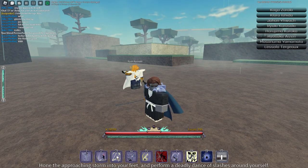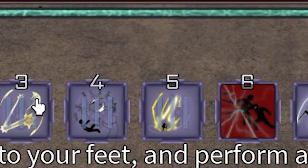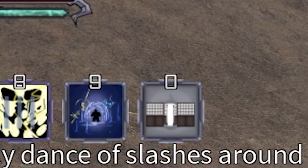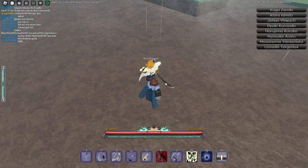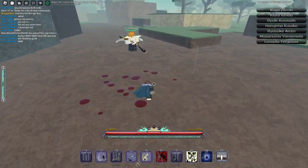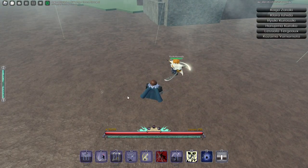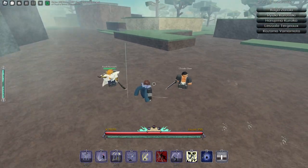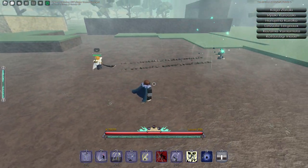The first move is this one right here: hone the approaching storm into your feet and perform a deadly dance of slashes around yourself. This one is a combo extender — you go up to someone and use it like that and it brings them up. It's really good because it has a lingering hitbox, so you use it and for the next second or two it can hit someone if they walk into it. And you also can't get hit while doing it.